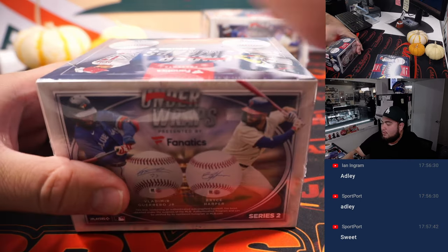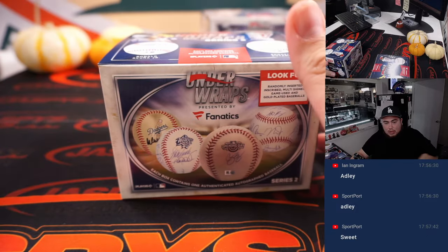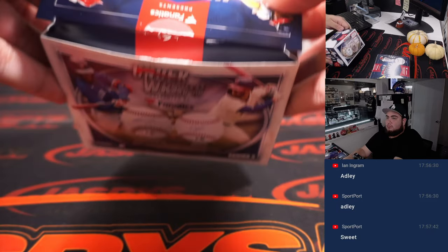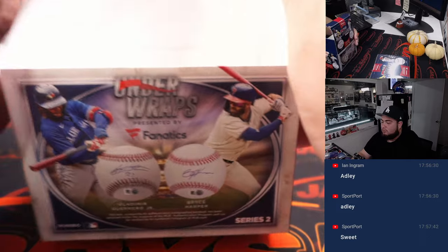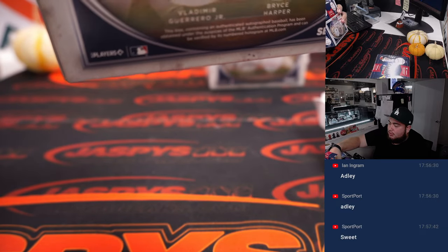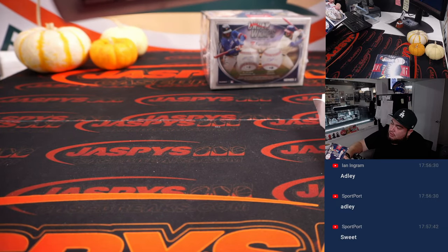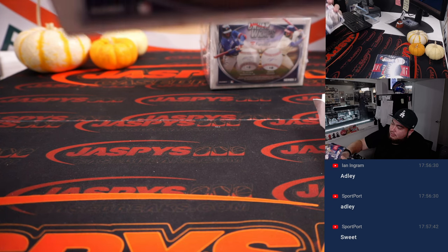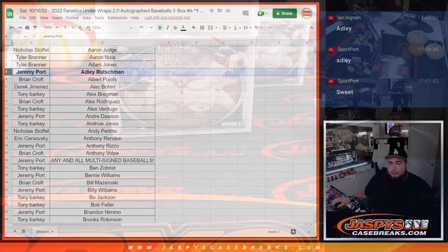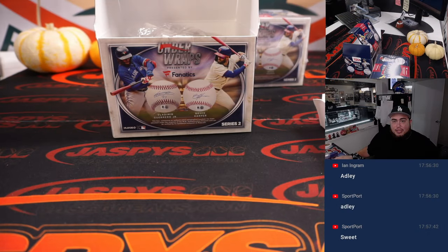Next one. Oh — we have a gold baseball! We haven't had one of those in a while. I don't think I've ever hit one of these. There's a name on here. We actually pulled this guy before a couple times, but it's actually going to be one of those black and gold baseballs. Let's see if you guys can get it again — I feel like he was kind of a harder one. We have pulled this guy before, actually.